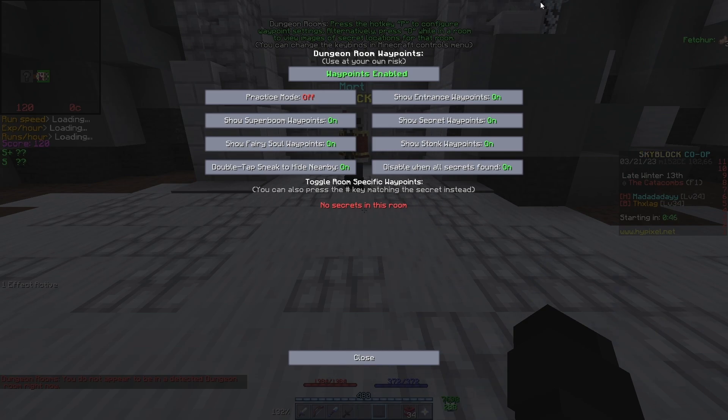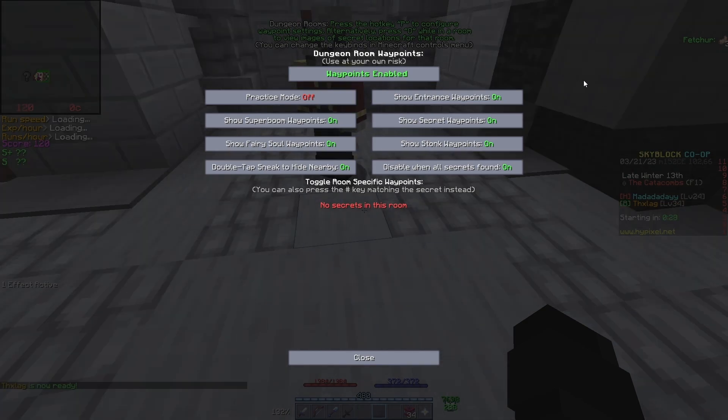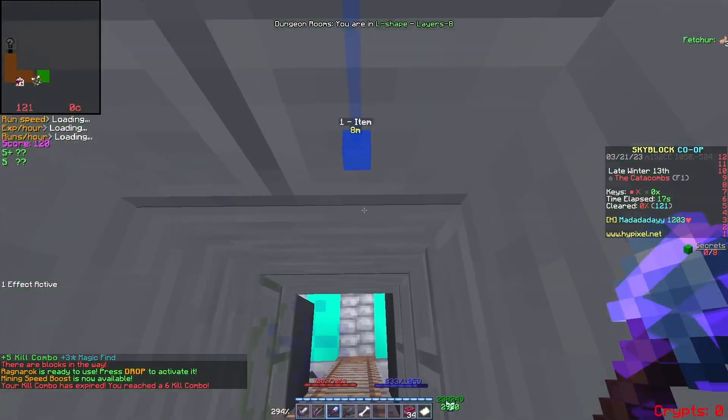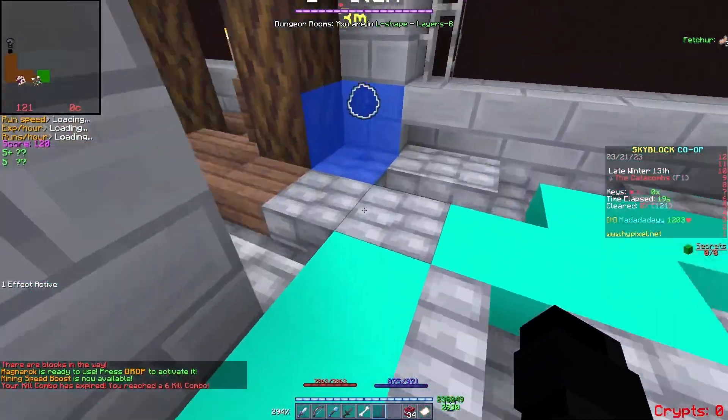The next mod, of course, is Dungeon Room Waypoints. This mod displays where all the secrets, super booms, and all entrance waypoints are. It's a very useful mod if you're new to dungeons and trying to learn all the secrets, so I definitely recommend this.